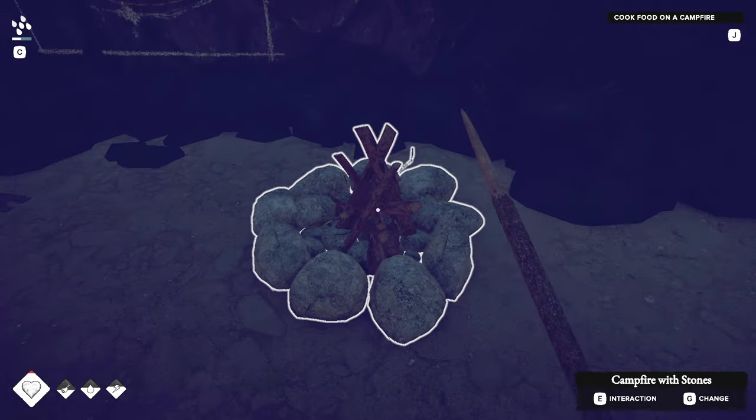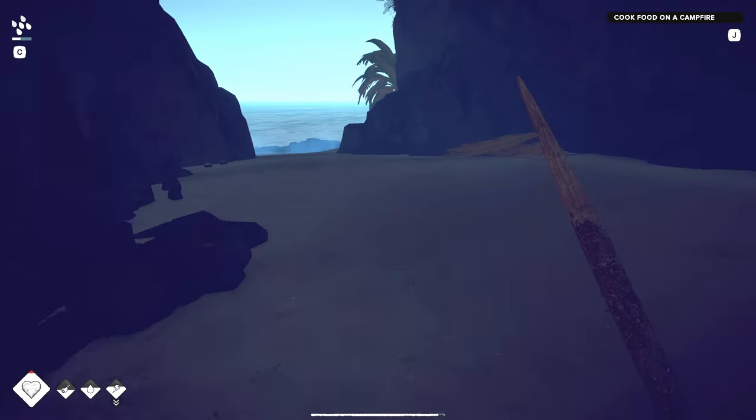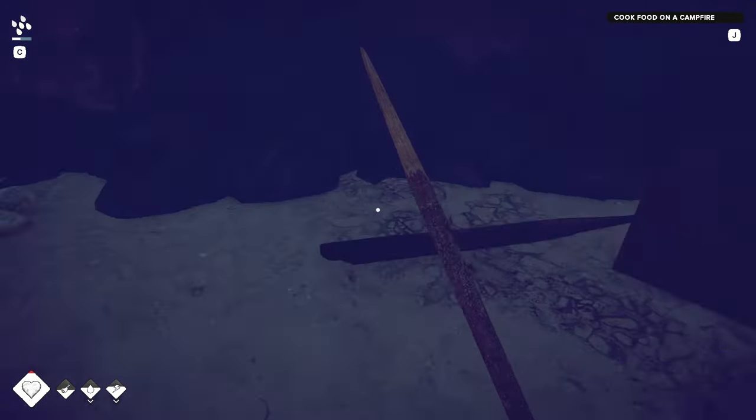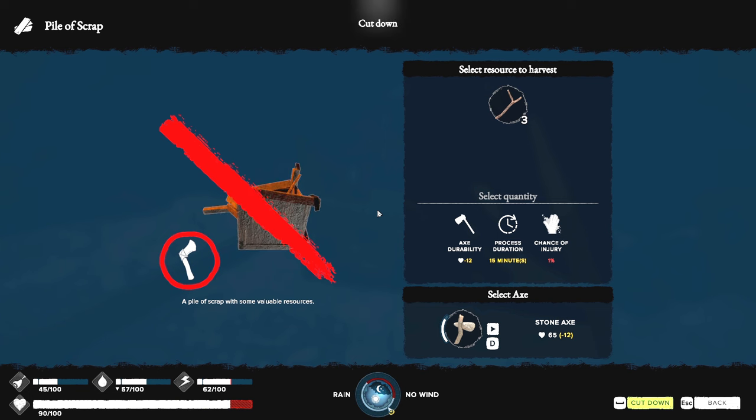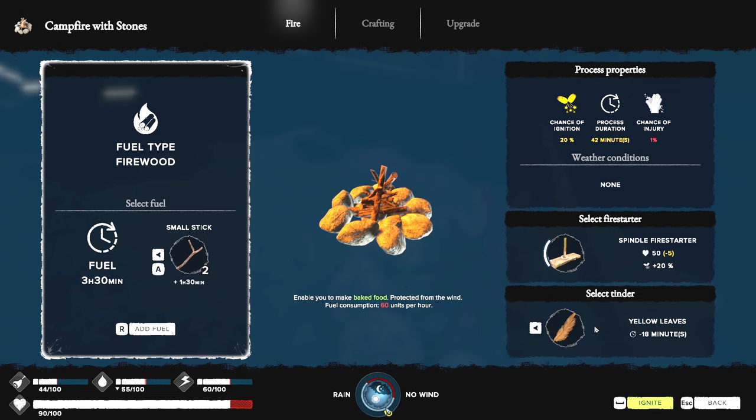For fuel, I do not want to use long sticks. Is that the only fuel I have? Oh crap, yeah you really don't want to use long sticks for fuel. I'll go out and get some wood — there's a pile of scrap in here with small sticks, yeah that works. Now we can change to use small sticks, add fuel. You get to choose which fire starter you want to use and whether to use tinder — negative 18 minutes means it'll start quicker. Chance of ignition 20 percent, process 42 minutes.